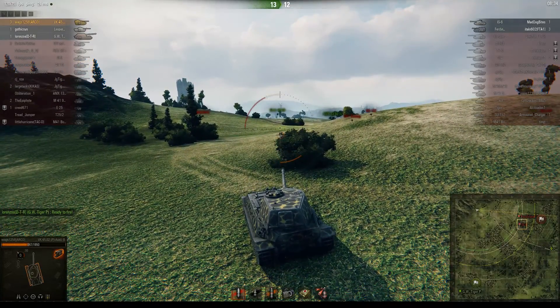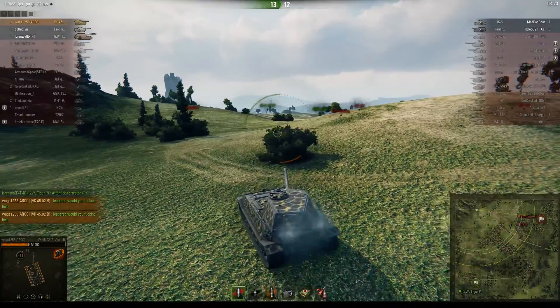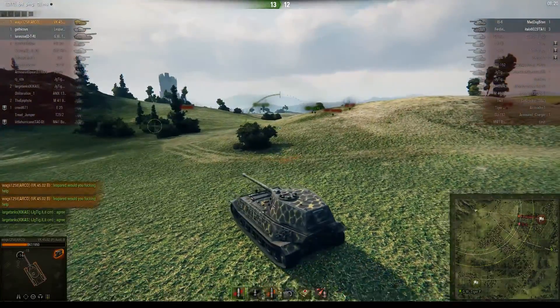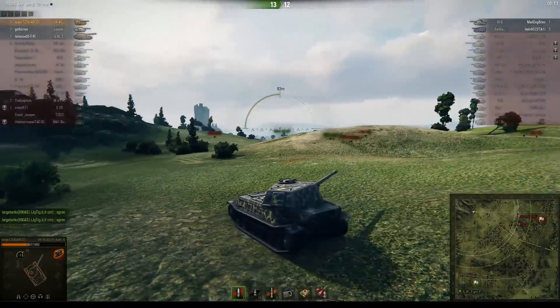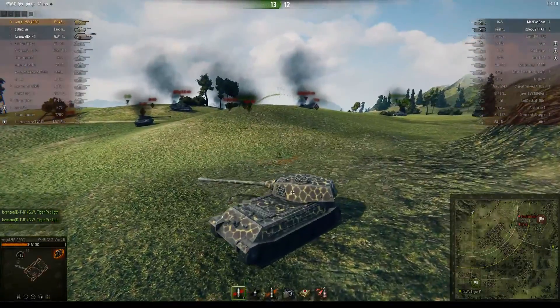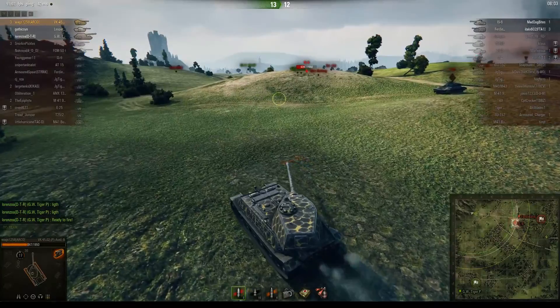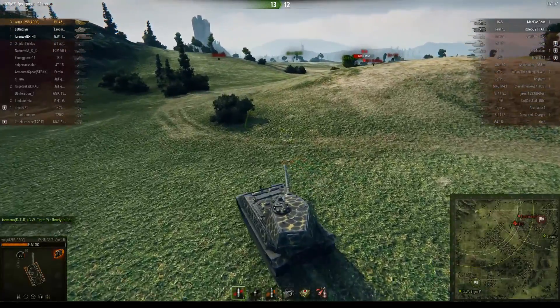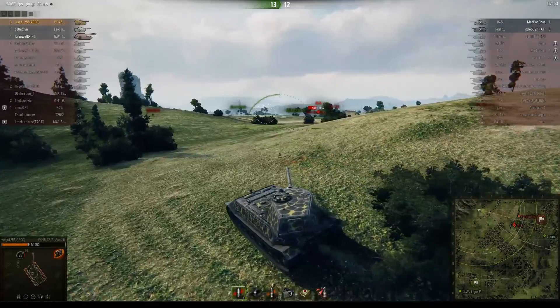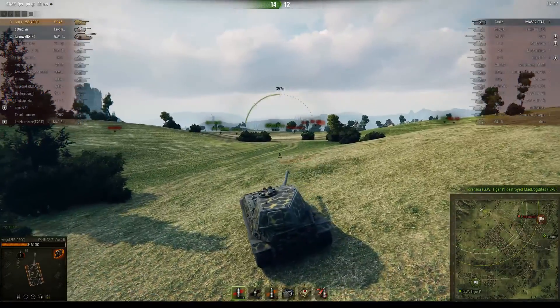I don't think Wags has sixth sense, but maybe I just missed it — doesn't seem like he does. Wags is getting a little bit pissed at the Leopard sitting in the back. He's actually moving away from the enemy base where the last two remaining tanks are. He could have been spotting for the artillery. He's finally going forward again. I-S6 is spotted — gotta be careful because that Ferdinand definitely knows where we're at; we might get a face full of shell coming around this corner. We do have a shot and he gets finished off by the artillery!